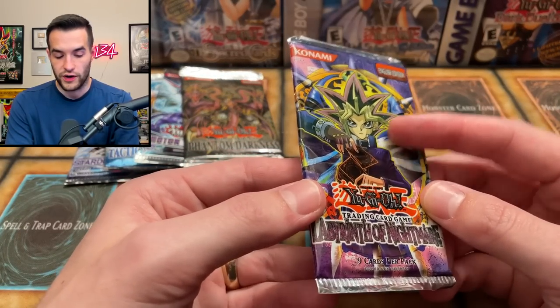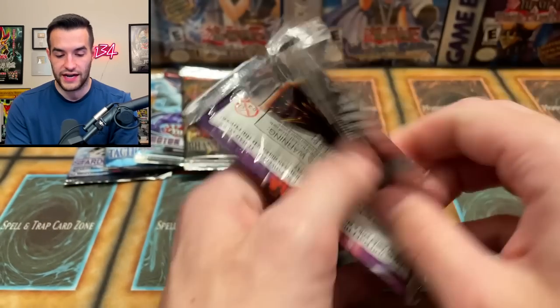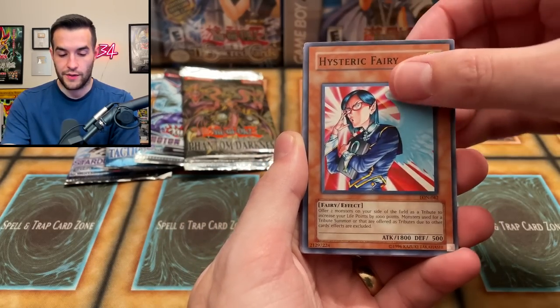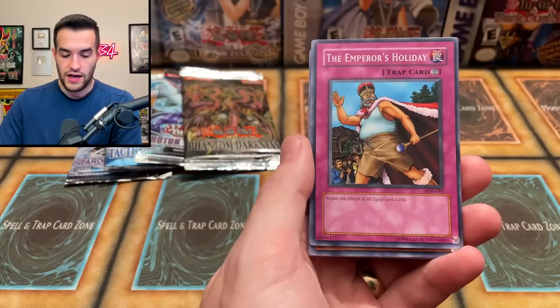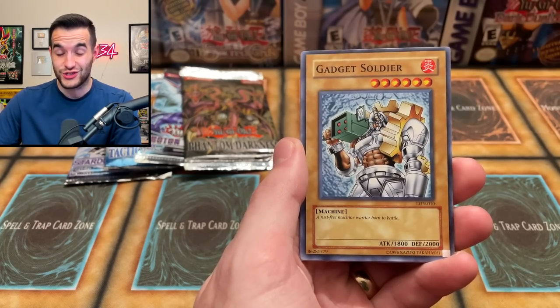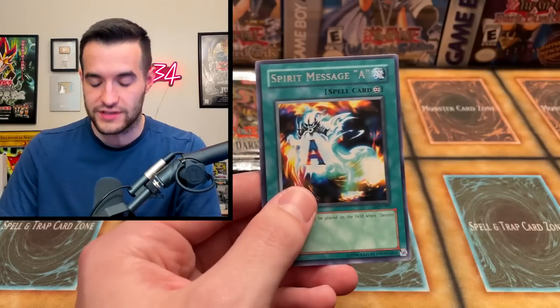Let's do Labyrinth of the Nightmare — it has this weird purple-y faded look, I think it came out of the blister with the Tactical Evolution. Super slimy. Hysteric Fairy, we get a slimy foil — Headless Knight, Lady Panther, Emperor's Holiday Rux and Special, Dream Sprite — they're so slimy it's hard. Grave Robber's Retribution, Gadget Soldier. Spirit Message A — no! At least it wasn't the L. If it was the L, I would've been out of here.